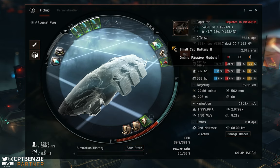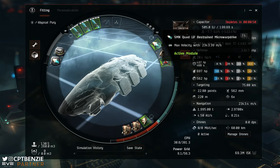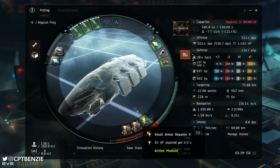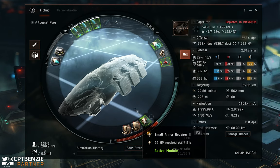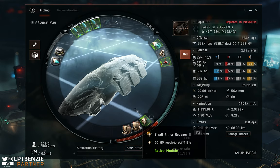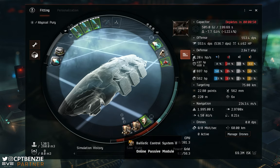We don't need a mad amount of capacitor stability because we're not going to be running all these modules throughout the entire run. In fact, the only thing we'll pretty much keep on at all times is the Target Painter. You'll cycle the micro warp drive when you need it, and you'll cycle the armor repairer when you need it. The micro warp drive is a 5MN Quad LiF Restrained Micro Warp Drive, giving us a little bit of extra survivability whilst moving around in the Abyssal Arena. In our low slots we've got a small armor repairer 2 — 20.4 hit points per second, not great, but it will help when you take incidental damage. Our final two low slots are Ballistic Control System 2s to push that damage right the way up.